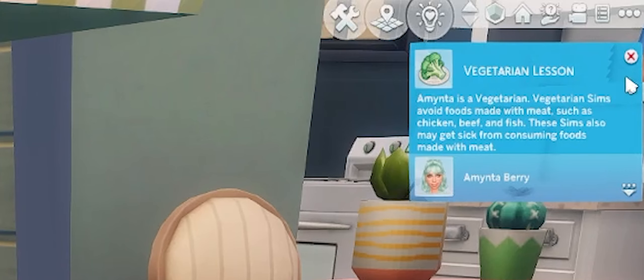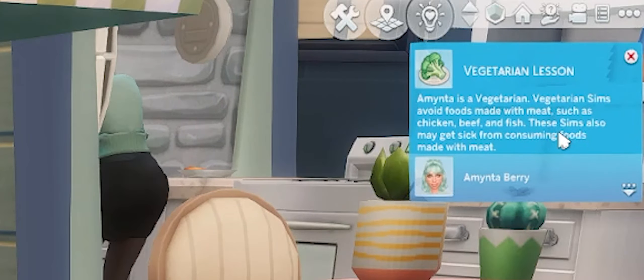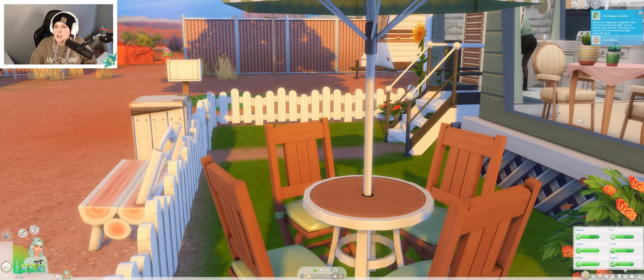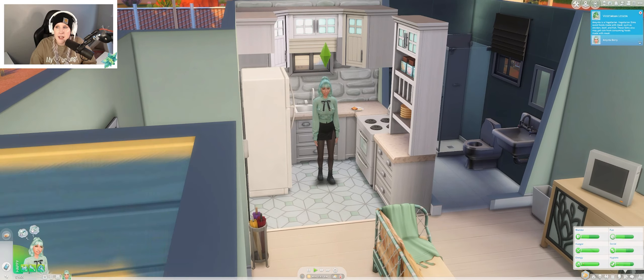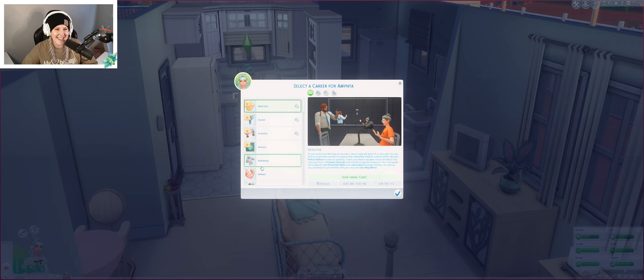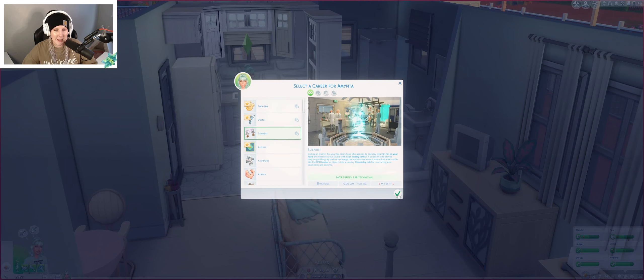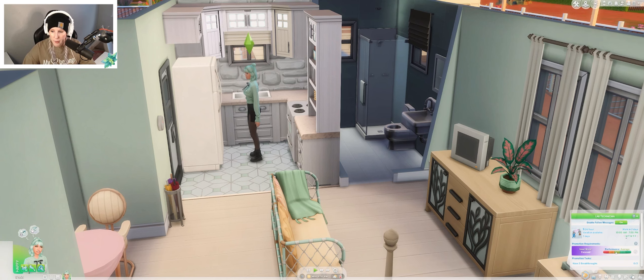Vegetarian lesson: Minta is a vegetarian. Vegetarian Sims avoid foods made with meat such as chicken, beef, and fish. That is something we're definitely going to have to try to remember — I'm terrible with my vegetarian Sims. It just slips my mind that they are vegetarian, so we're just going to have to be diligent and make sure she doesn't eat any meat because she will get sick from it. We of course want to be a scientist — we are jazzed! We entered the scientist career. We're now a lab technician at Future Sims Labs. We start Tuesday at 10 AM.